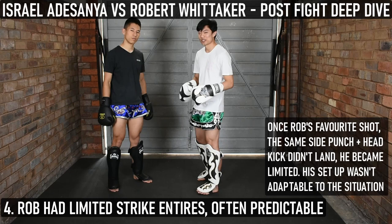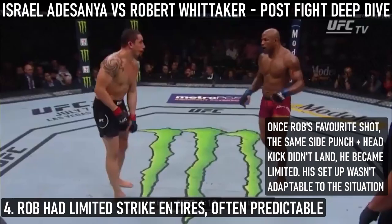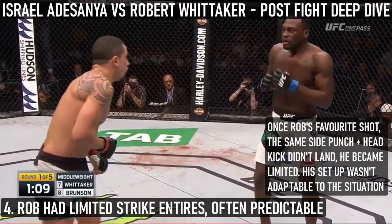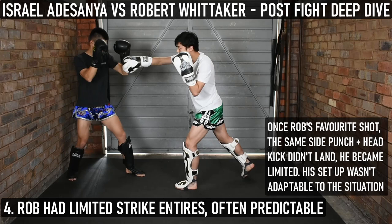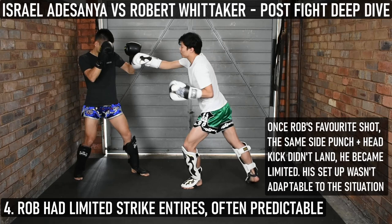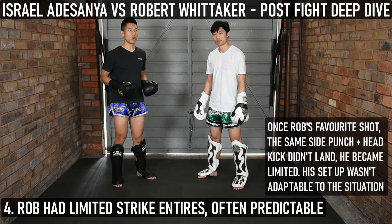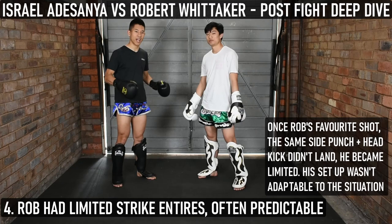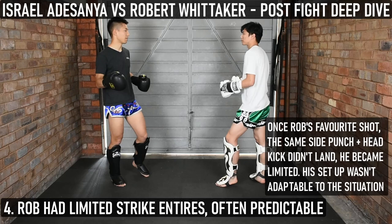Another move Rob utilizes a lot is the double jab, cross, and then high kick. We did a video on this previously — if you've seen the Brunson, Jacare, and Romero fights, Rob lands this technique on all three of them. As Rob follows his punches, fighters only worry about avoiding that range. Once Rob follows up with the kick, it actually has a longer range than the punch, which catches fighters off guard. But why doesn't it work against Israel? Because Rob does it so much and it's basically the same setup every time — double jab, right hand, right high kick — Israel knows as soon as Rob shoots that double jab and right hand that he can evade easily.